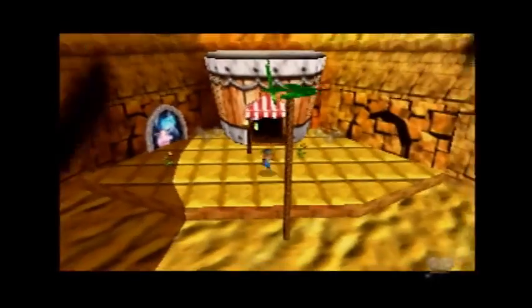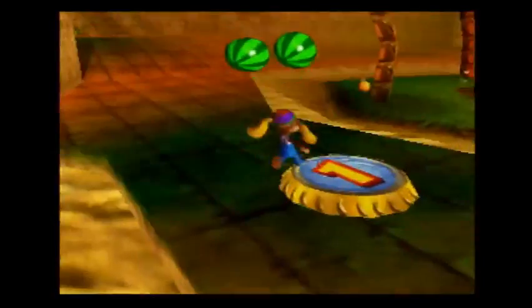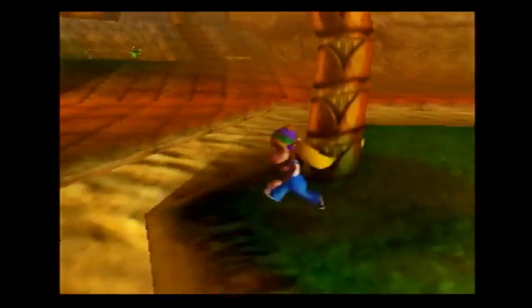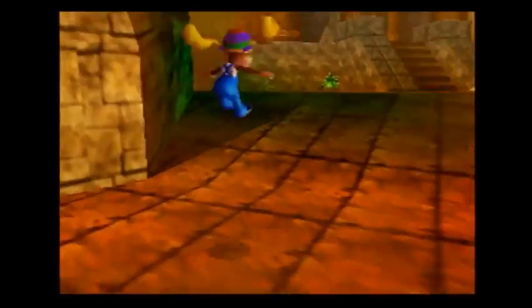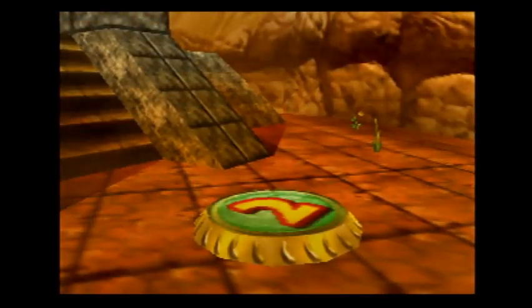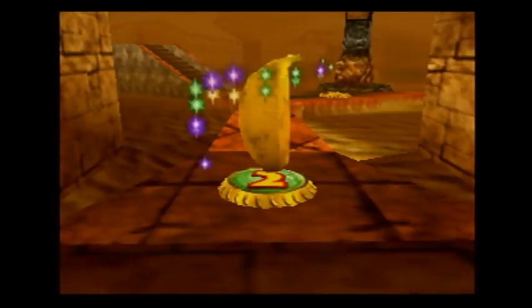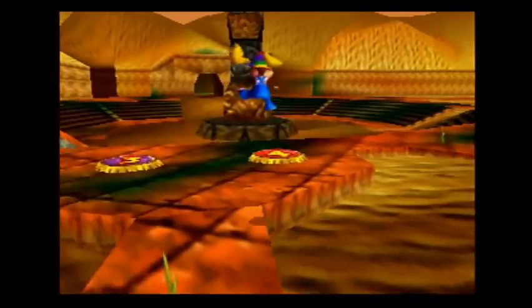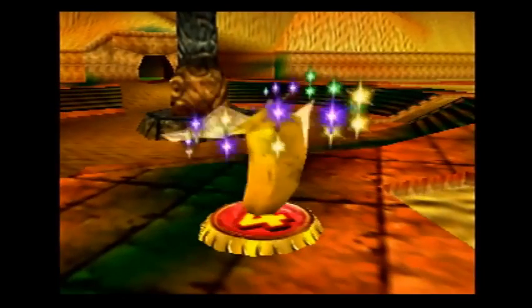Next I think her gun is a little bit more important. I don't know if she has a special ability, but I'm not sure. I'll go to Cranky Kong in a minute. First I want to get her gun, and her gun is gonna be useful — probably gonna be more useful than any other item that I can get for her.